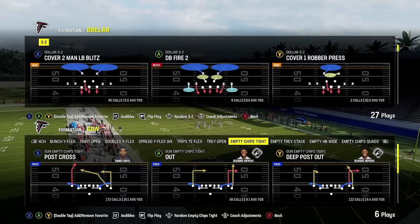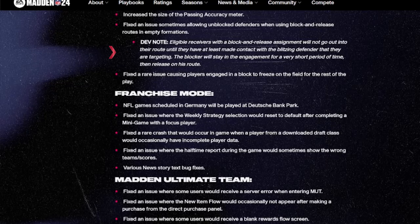They fixed that. If you look at the dev note, what you're going to see is that eligible receivers with a block and release assignment will not go out into their route until they make at least contact with the blitzing defender they're targeting. The blocker is going to stay in engagement for a very short period of time and then release on the route.